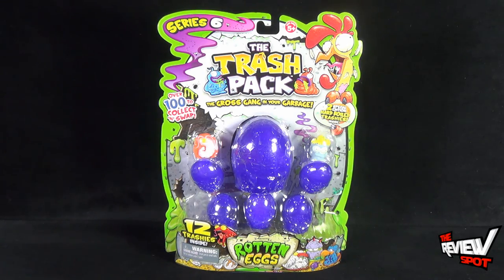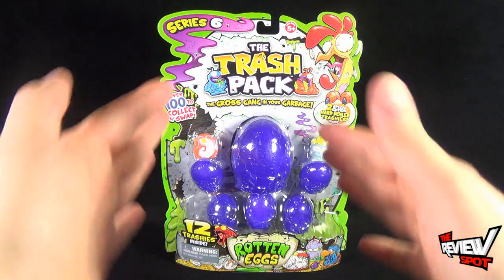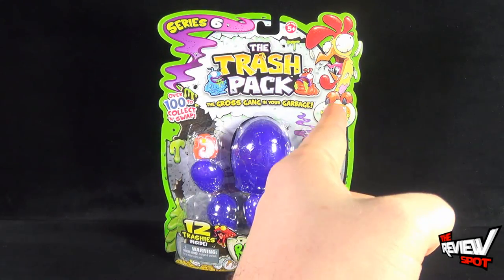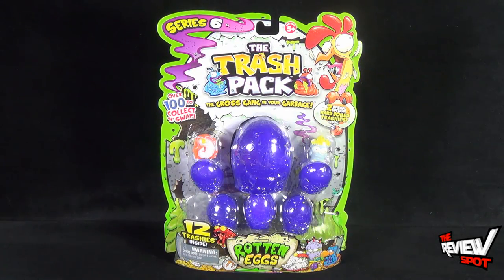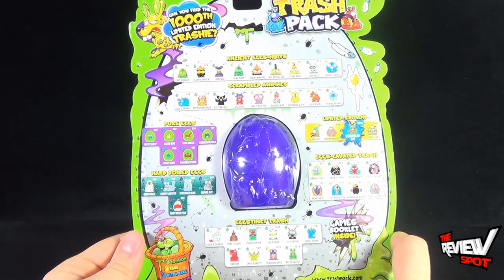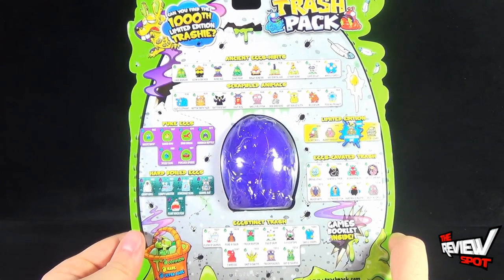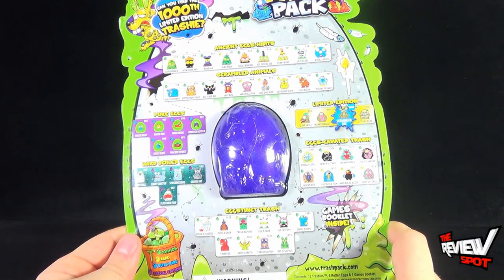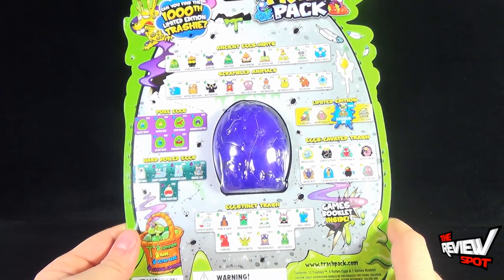At the top there is a chicken. I'm assuming this chicken has not laid this egg — this is massively large, like a dinosaur egg. If this chicken laid this egg, that would explain why that chicken is making that face. That is a huge, huge egg. Warning: choking hazard — small parts, not recommended for children under three years of age. On the back of the package there's a slew of different trash packs: ancient eggs, scrambled puke, hard-boiled egg, stinked — if you see what they did right there — limited edition, and egg excavated trash.